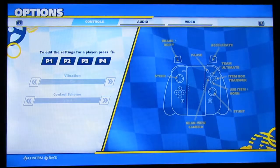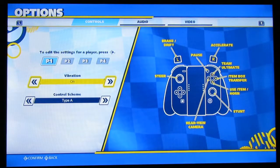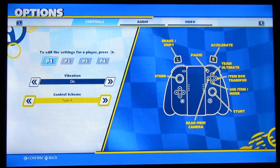Let's take a look at options — controls here. Okay, Type A, Type B. Type A is... holy crap. Okay wait, why is the brake and the drift the same button?